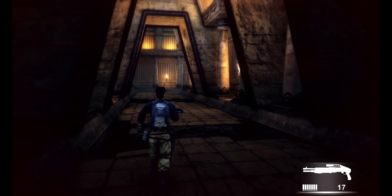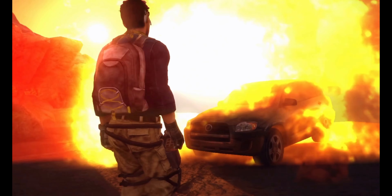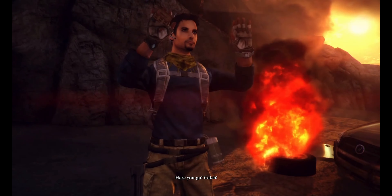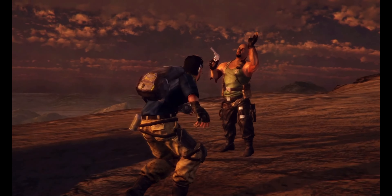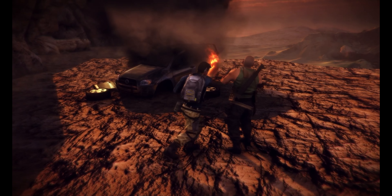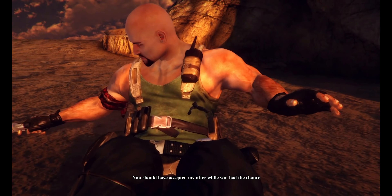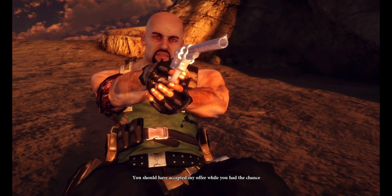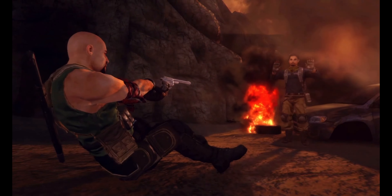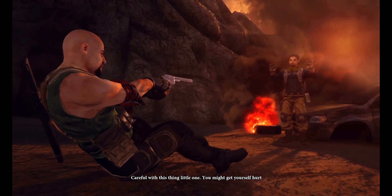Eventually Faris manages to kill all the mercenaries and makes it to his sister that he left in the car. This is Ozgur, the mercenary boss, and it's another melee combat scene. Despite being a boss battle, it plays exactly the same as every other melee encounter in the game — it just takes forever — but there's pretty scenery in the background. After the brawl, Dania appears with a gun.